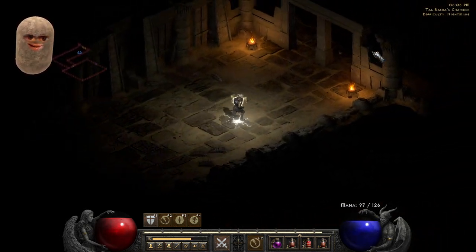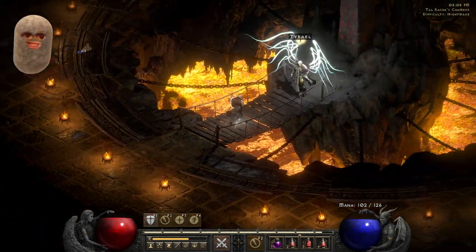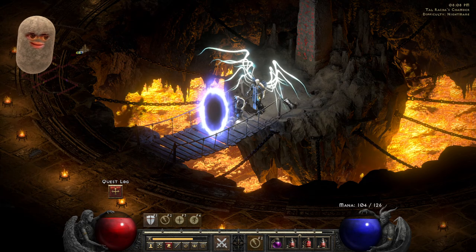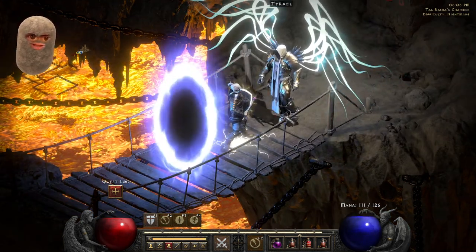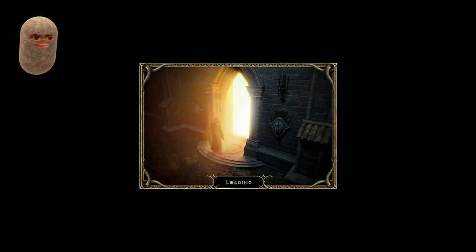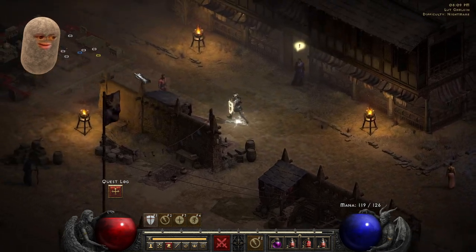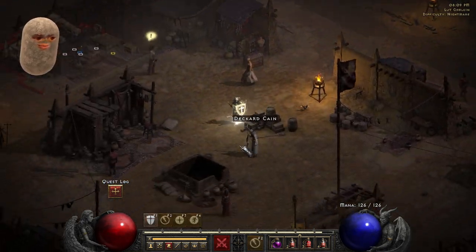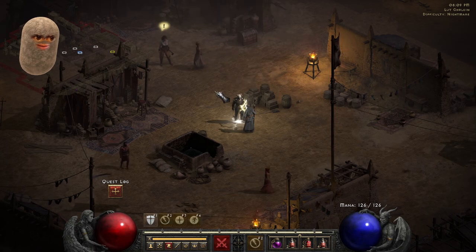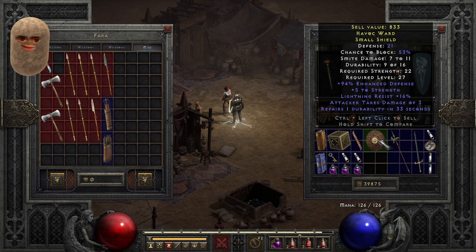We'll have to resurrect Shalan again, but Shalan did his job. Look at Tyrael — what a badass. Love that light model, such a cool looking guy. And there we go — that is Act 2 done. He will destroy all the prime evils. What did we get? Anything good? Due to war cries — that could be good, I'll keep that. 3% run faster — no, that's crap.